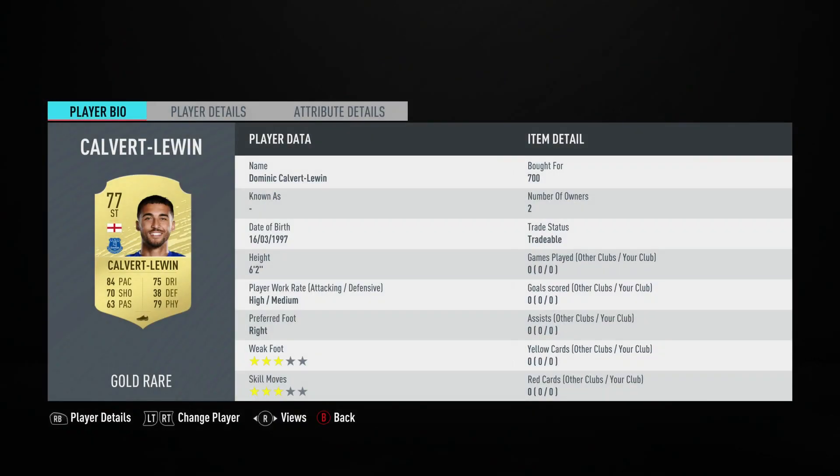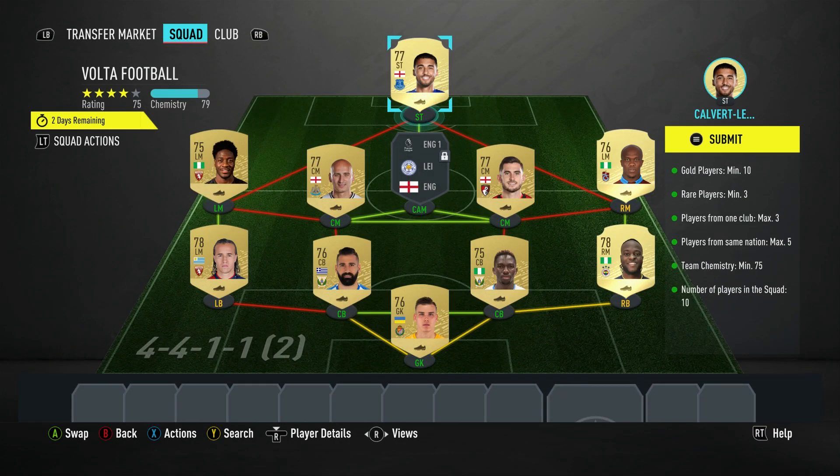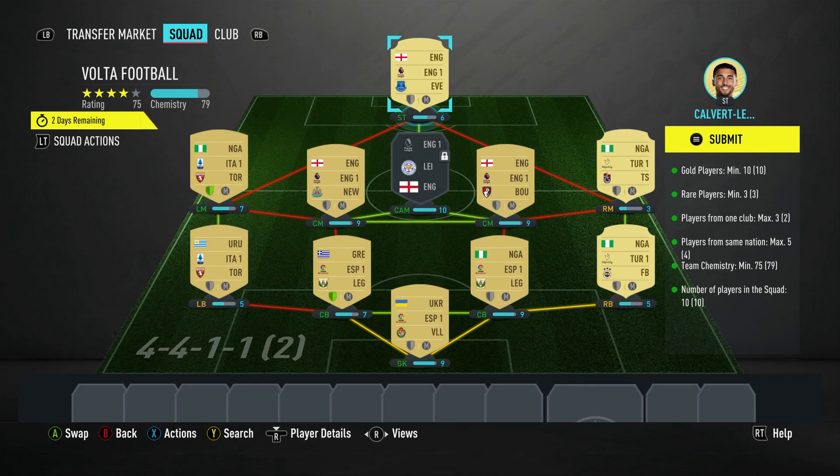And then the final guy — the striker up front is Dominique Galvert-Luin, who for 700 plays for Everton in the Prem and is English. So there you go. You can see team chemistry — we are on 79, so I've got two extra points from the little team, from the two closer packs.